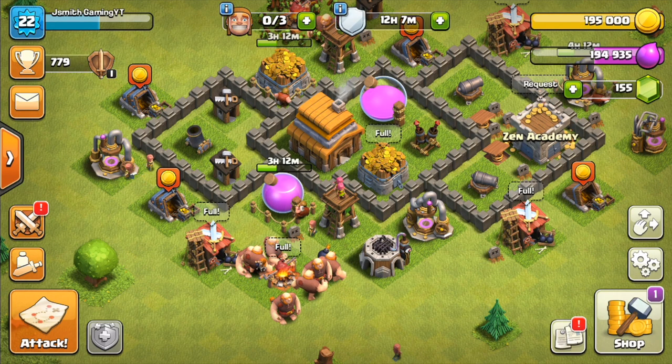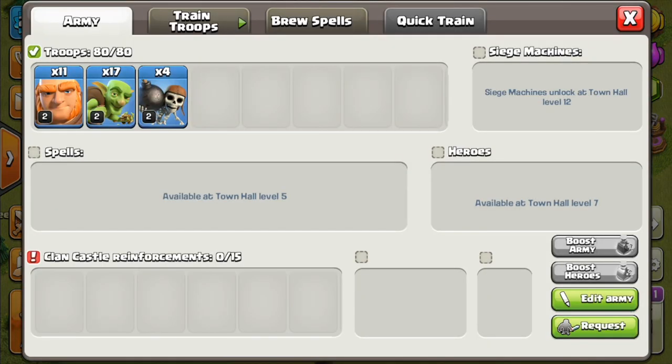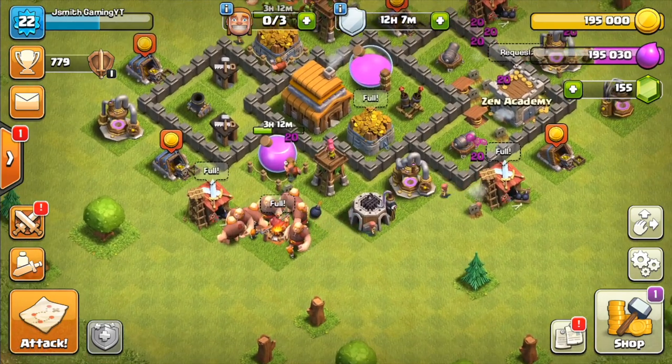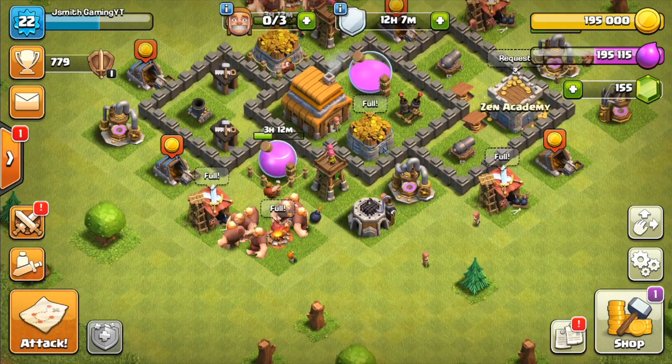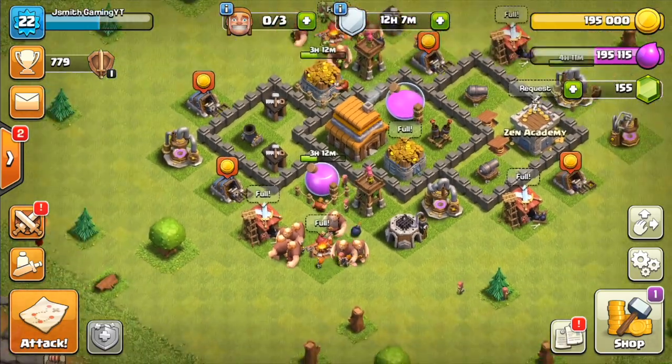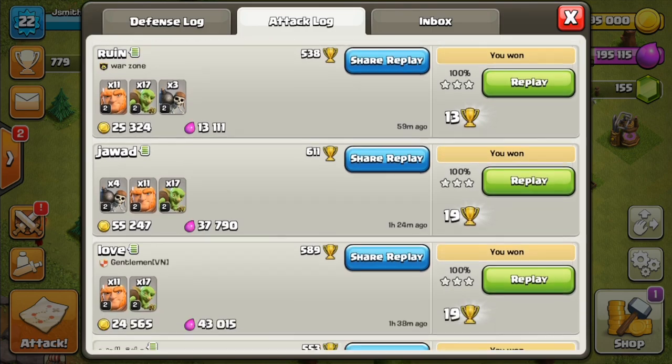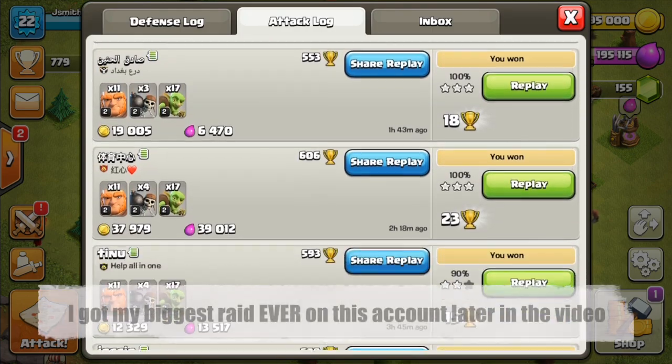All righty guys, let's go ahead and get into it. This is the attack composition that we are using: 11 Giants, 17 Goblins, and 4 Wallbreakers. This attack strategy has a lot of benefits, but there is also one downside which I will get into. And as you guys can see, I've had a pretty good amount of success with some really nice loot using this attack strategy.